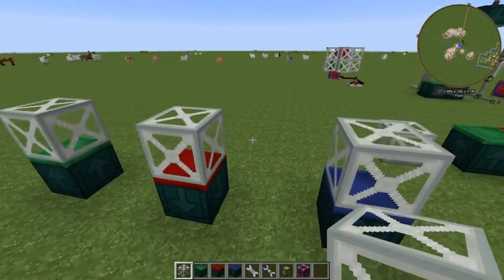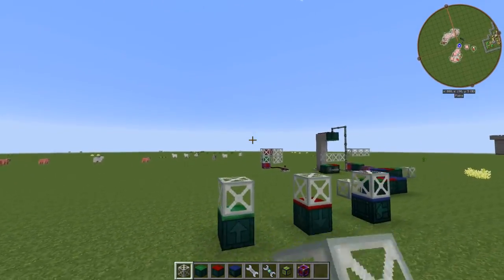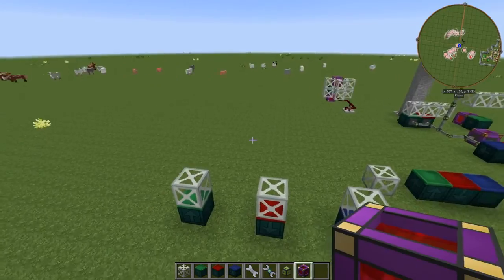So let's just put a frame on each one of these. These guys do connect. They move chests and furnaces and all that stuff. They do not move creative energy cells, which is what I found out. I was doing it earlier and I just kept messing up.